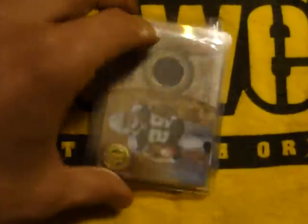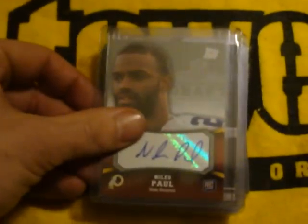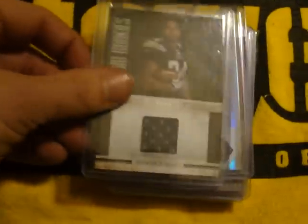Moss. Beanie Wells dual patch. This DeMarco Murray rookie jersey. Chester Taylor out of 10 — patch auto. Niles Paul auto. Ryan Matthews jersey.